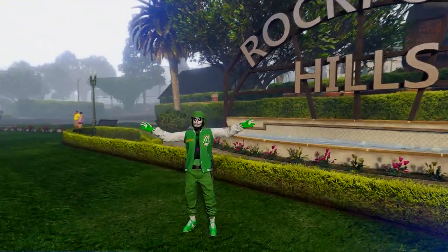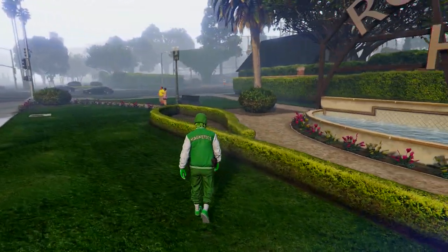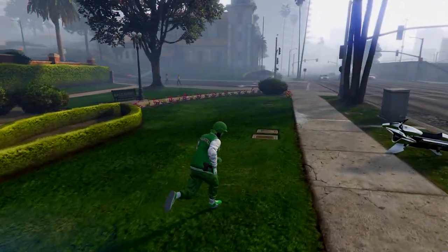Yo, what's going on guys? Welcome back to another video and today I'm going to be showing you how to make this green joggers outfit in GTA 5 Online. It also has the invisible torso and a paramedic belt on it, so I'll be showing you how to do all of that in this video.